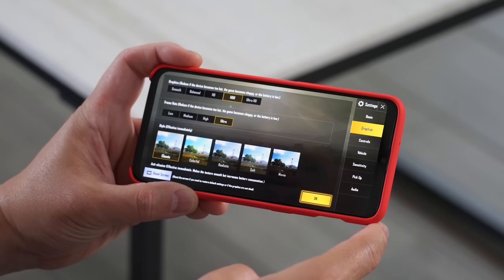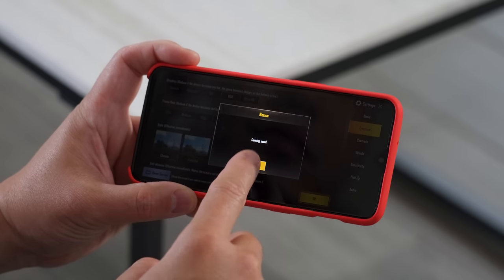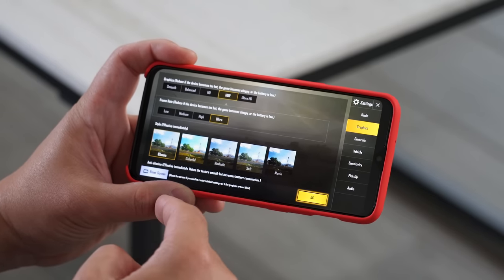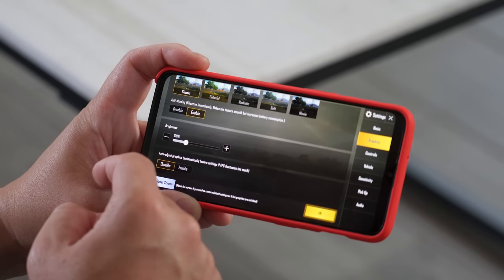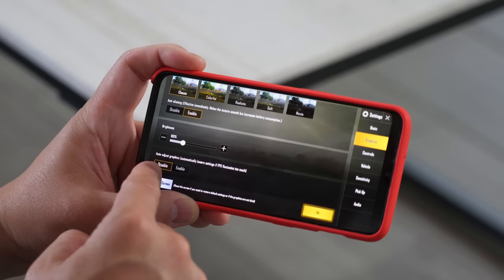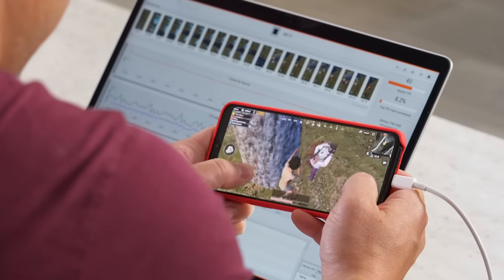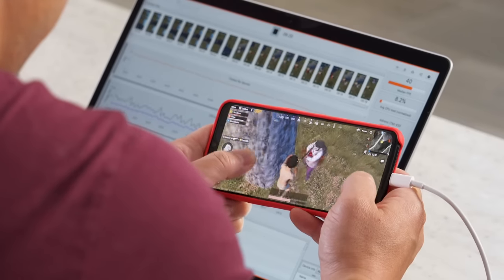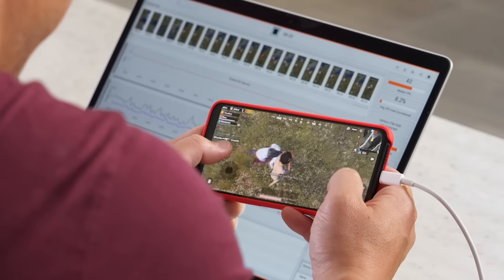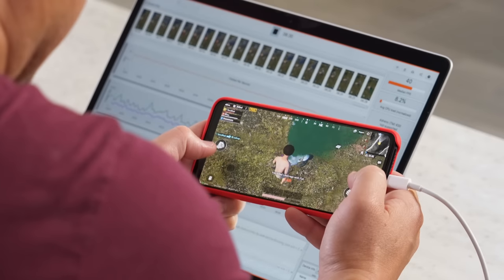We'll end with PUBG Mobile. I started with the HDR setting — Ultra HD is not available yet so I'll revisit that when it is. I had the frame rate set to ultra, style on classic, anti-aliasing enabled, and auto-adjusting graphics disabled to push it as hard as possible. I definitely like this game — it's probably my favorite of the bunch. The OnePlus 6T was staying consistent at 40 frames per second throughout.